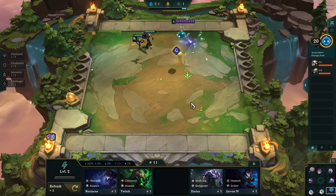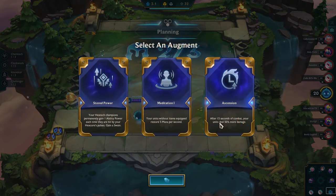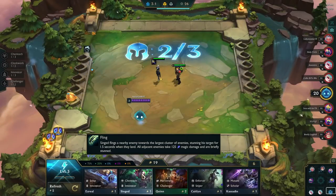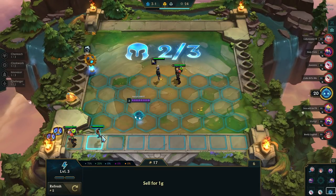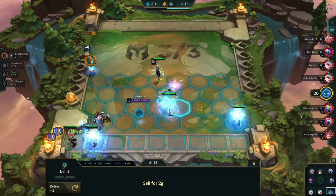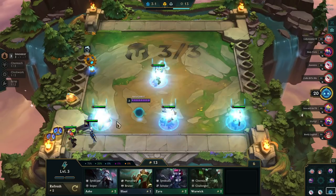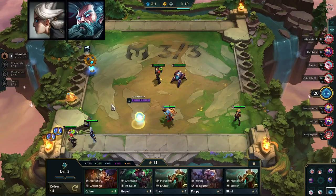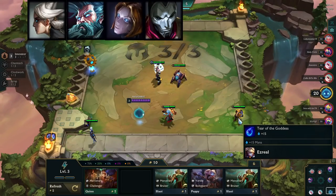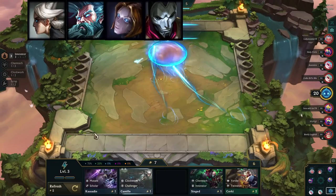Let's get started. Right after we get through this first augment — the Hextech one isn't going to be good, Meditation could work, but probably Ascension's the best, just because the champions are going to get stronger as we go. There are four key champions for Clockwork: Camille, Zilean, Orianna, and Jhin. Those are the four Clockwork champions. Two of those are four-cost, so you're not worrying about them off the bat. Camille and Zilean are the ones you're looking for early.